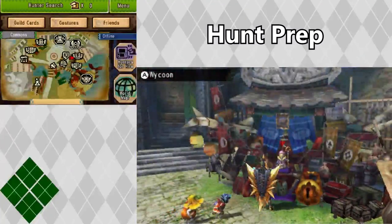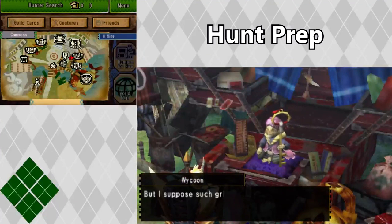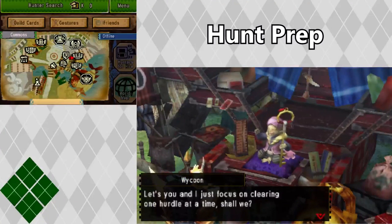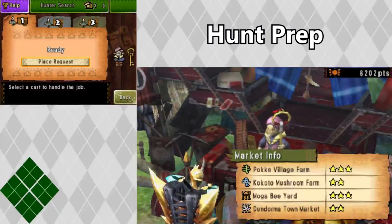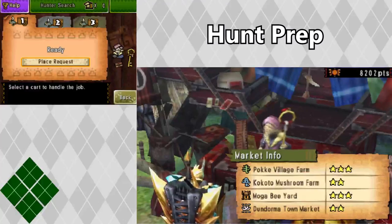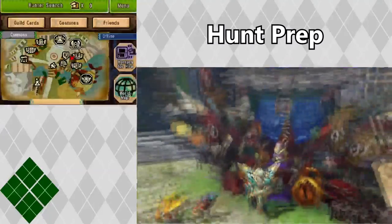Before you go on a hunt you can also place additional quests with Waikun if you don't already have some going on. This will make sure that you'll get some items when you come back from the hunt. Completing more quests with Waikun will increase the level of each of the different farms you can have with him, so it's always good to keep these running as much as possible.